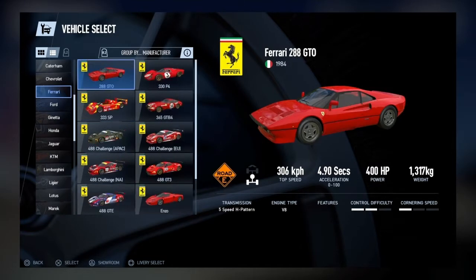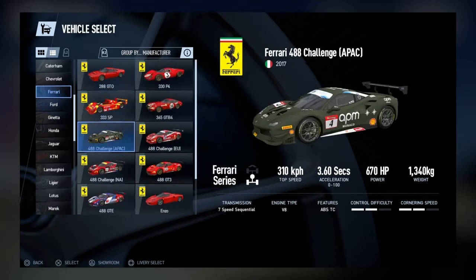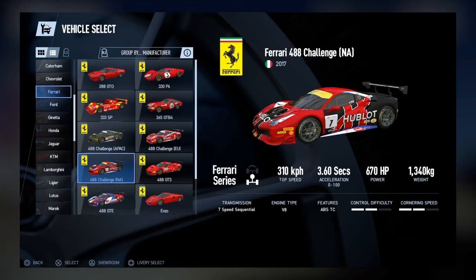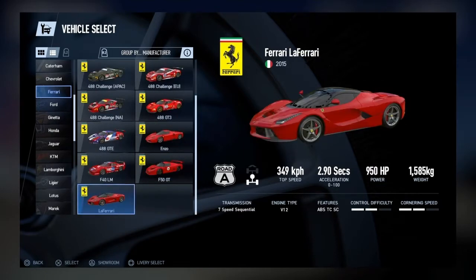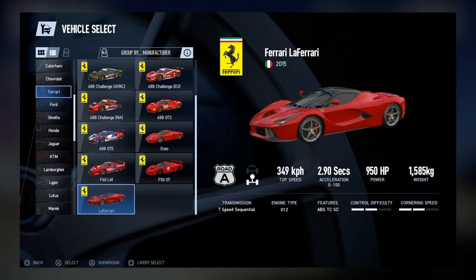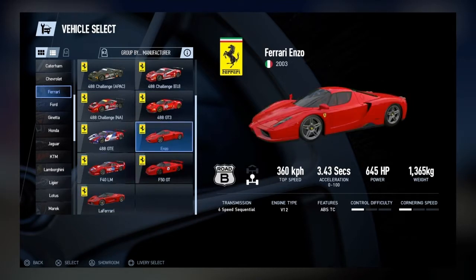We're going to jump into the Ferrari Enzo for our first lap. I thought about going to Imola. This game first of all has a butt ton of cars and a heap load of tracks. The track variety here is just absolutely insane. I will make a video where I take you guys through all the tracks, and a video where I take you guys through the entire car list — short 5-6 minute videos so you guys can see what's on the game.